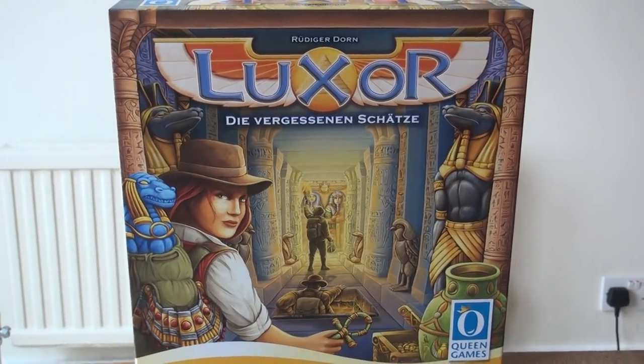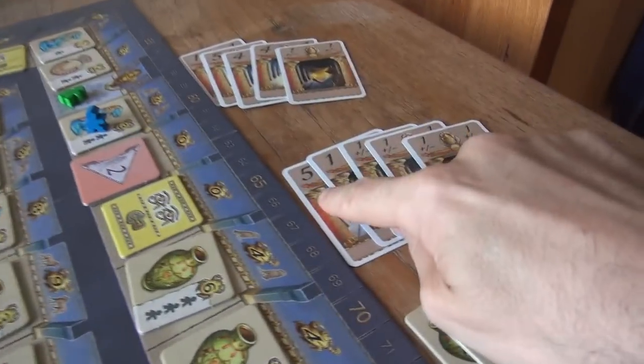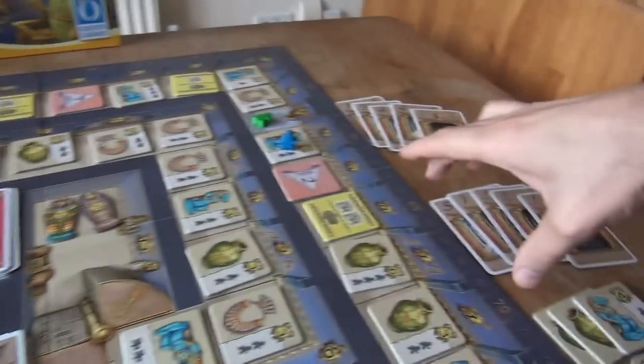Okay everybody, welcome back to Luxor. Let's keep racing. So I was just about to decide what I was going to do — am I going to play my 5 or am I going to play my forward-backwards 1? I think let's start moving.